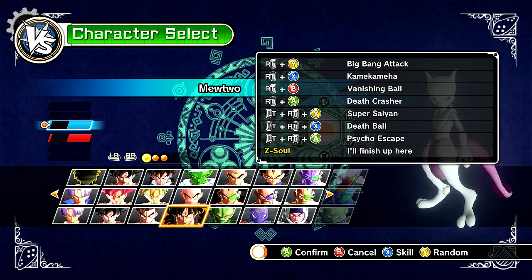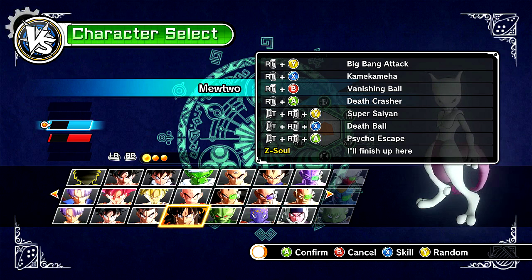I actually just customized this moveset myself. I went in there and just gave him some random moves. I thought Big Bang Attack would be cool, Kamehameha, whatever. Vanishing Ball is this pinkish color from Kid Boo, so I think that was more appropriate. Deathcrasher is kind of just like a dash attack — I couldn't really find anything that would suit Mewtwo, but it's got this like purple tint to it, so why the hell not? And then obviously Death Ball is straight from Frieza — you know how Mewtwo and Frieza are kind of the same, they're very similar. And then Psycho Escape was because it had Psycho and he's a psychic type, so why the hell not?